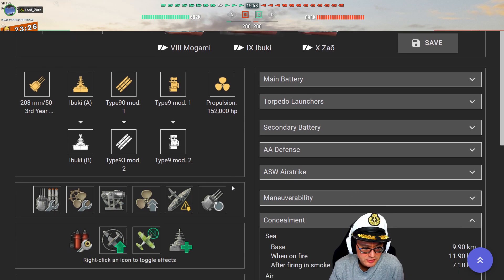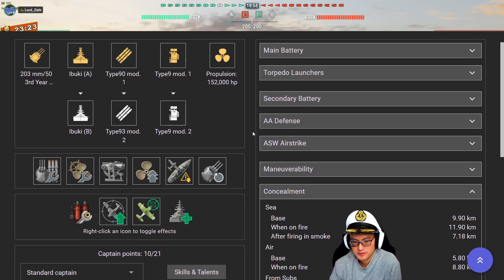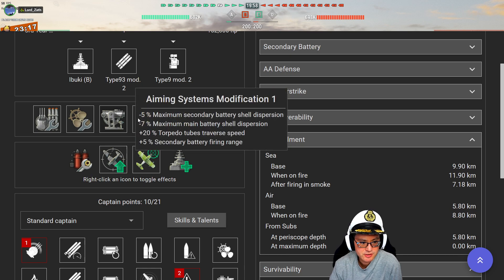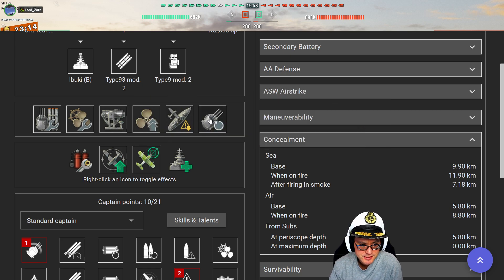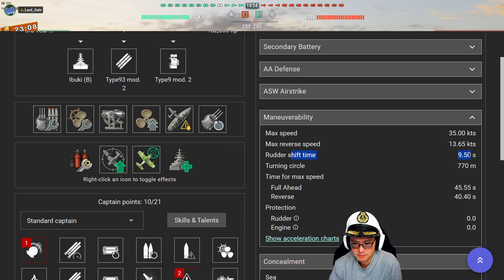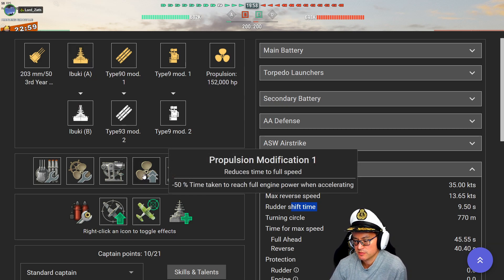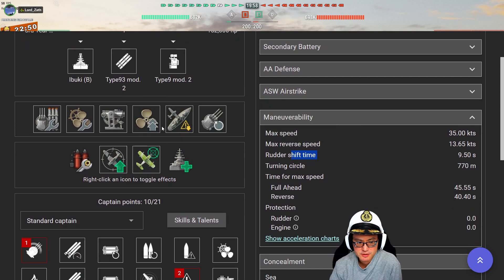Let's take a look at the build. We already talked about the lack of upgrades. Modules wise: main armaments mod one, engine room protection, aiming systems, propulsion, concealment, main battery. Your rudder shift time is 9.5 seconds. I agree with the idea of going propulsion here — my limit is 10 seconds, if it's larger than 10 I go rudder shift. So propulsion makes sense here. Everything else is fine, I don't see a problem with these choices.